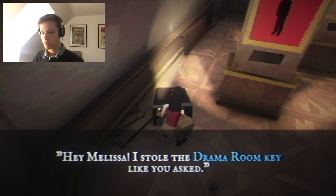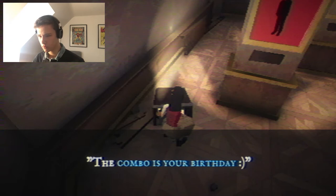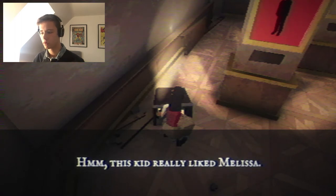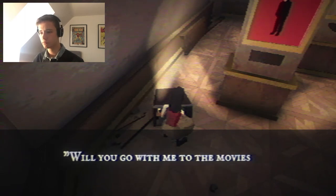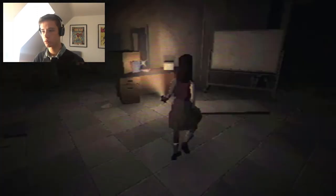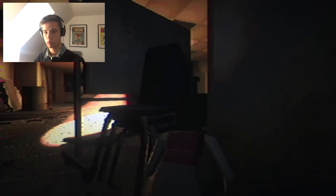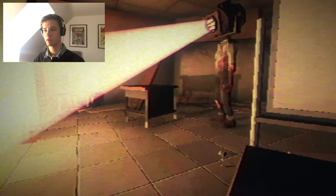There's a handwritten note: 'Hey Melissa, I stashed the drama room key in my locker in the journalism class - the combo is your birthday. Will you go to the movies with me like you promised?' So Melissa's birthday is the locker combination. We're making progress! Now I need to run back - wait, can I not run?